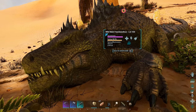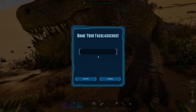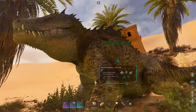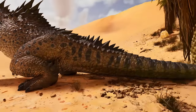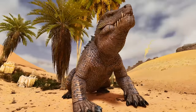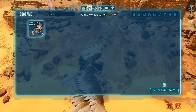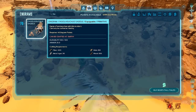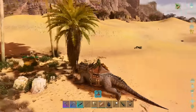Just waiting for it to eat one more - and there we go, we've tamed it! Now I've got a big mean looking lizard. I'll bring it out of the shade so you can have a proper look at it. You can unlock the saddle at level 70, and you don't need to buy the Bob's Tall Tales DLC to tame it or make the saddle. I've put a saddle on it, so let's quickly test it out.